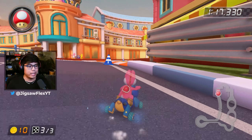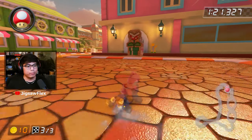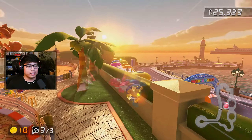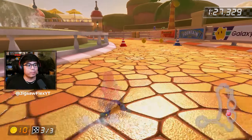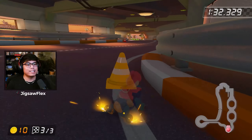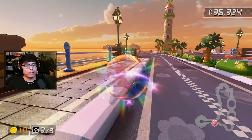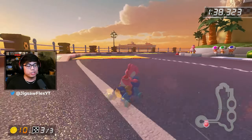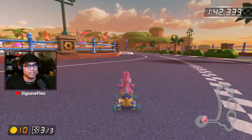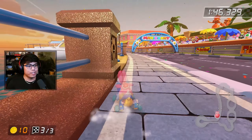It's so funny watching these world records — they're barely pulling off whatever drift they need, and once they see it they just go at it and release. Just barely getting that super mini turbo before making that turn. If you didn't know, you can actually feel when the mini turbo is at a certain level — just make sure you have vibration on. Once it hits UMT they let go — so wild. Very consistent from Vincent.